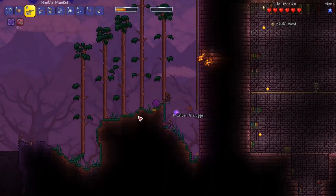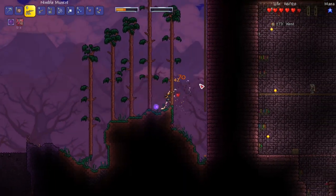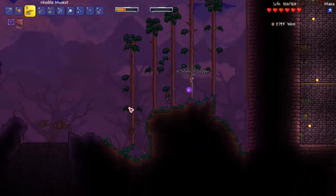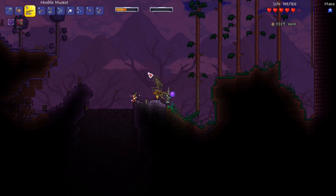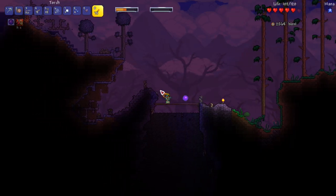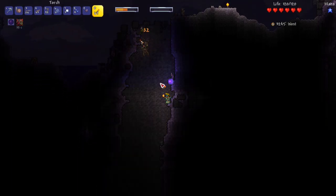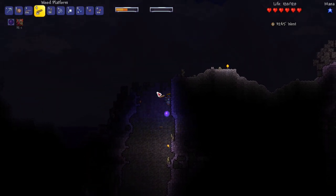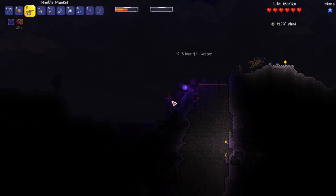Why is there a corrupted enemy? It's another corruption area — are you kidding me? But wait — this might actually be amazing. Does this mean there's no corruption on the right side? Our jungle is on the right side, so maybe the corruption won't slowly creep into our jungle. But I'm getting a bit too cocky. We have to go through another set of the corruption.